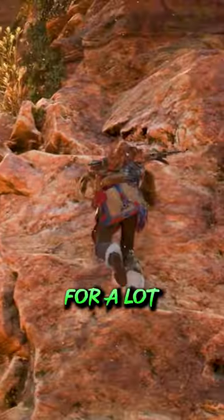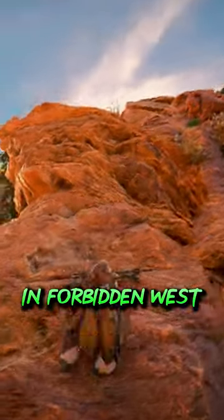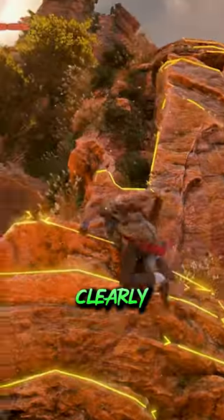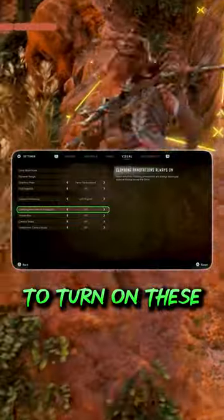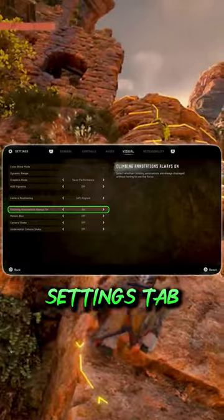In Zero Dawn, climbing was a pain point for a lot of players, so Gorilla has made some modest improvements here in Forbidden West, like adding way more climbing holds and adding the ability to see them clearly with the focus ping. If you want to turn on these climbing markers permanently, you can toggle on climbing annotations in the visual settings tab.